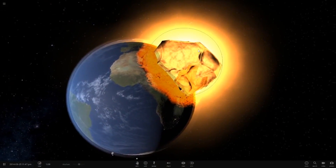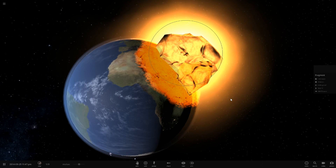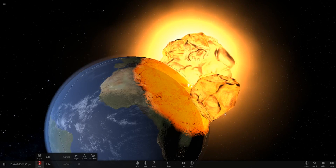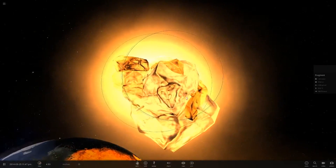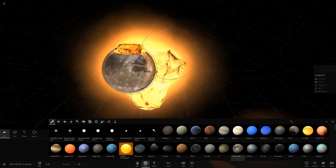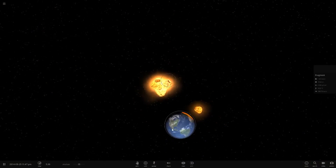Whoa, look at that! I don't believe it — a massive chunk has come out of Earth. I guess that's what would happen in Universe Sandbox 2. Look at the size of these fragments — they're huge! We can compare them to Ganymede, the largest moon. Some of these fragments are almost the size of Ganymede. That was a huge impact.